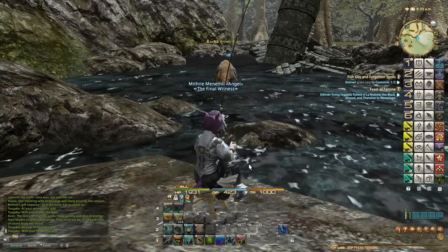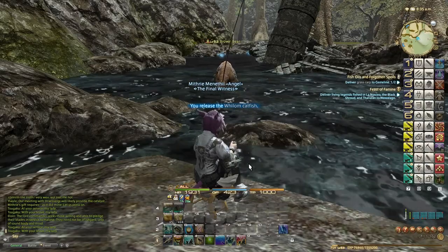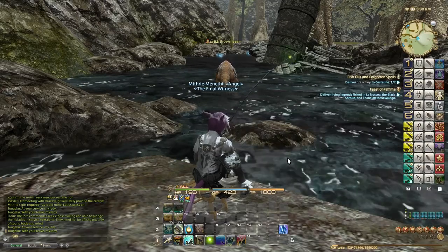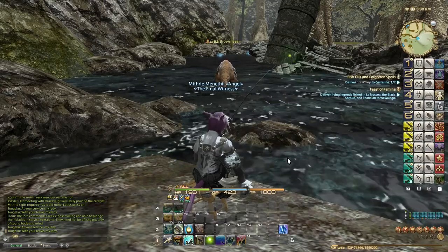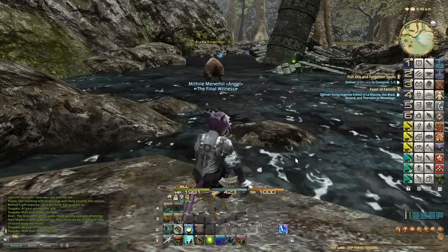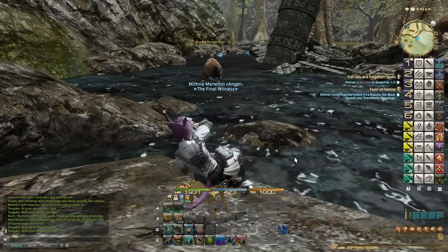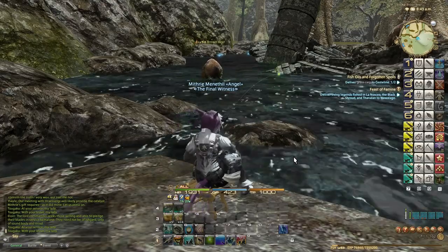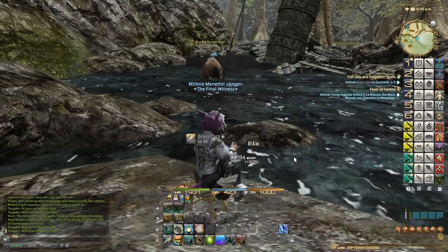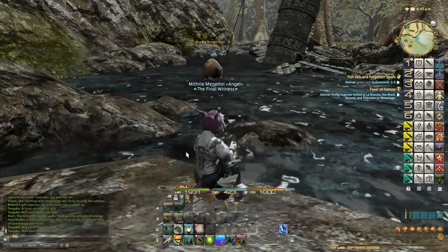It seems like certain fish only spawn at certain times, almost like big fish — but I need to do more research. Let's try and capture a second grass carp and then try to catch a collectible fish, because I've just noticed that one of them actually is a collectible fish useful for us. Two high-quality grass carp caught around 8am at this fishing hole — the 100 Throes. So we have now caught every fish here.